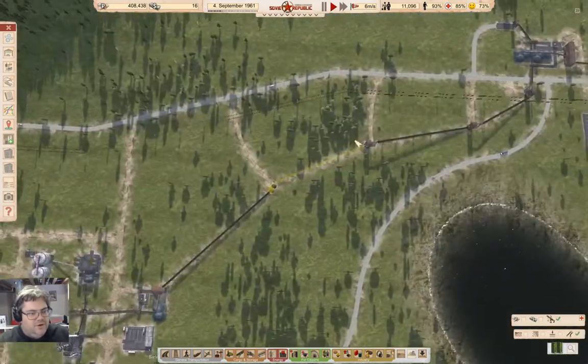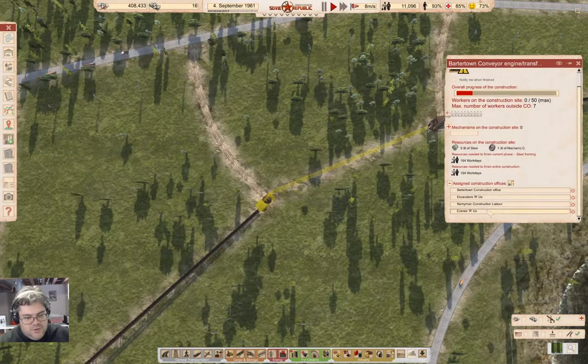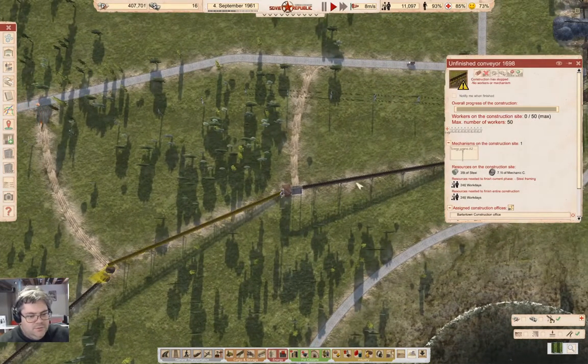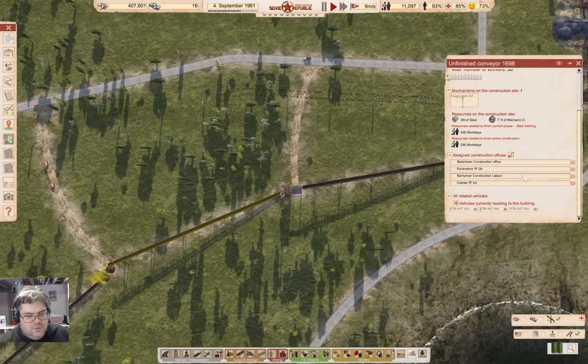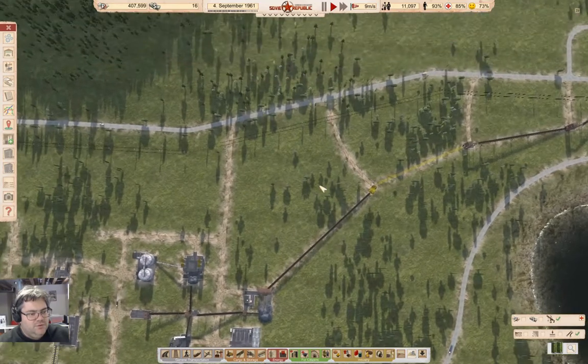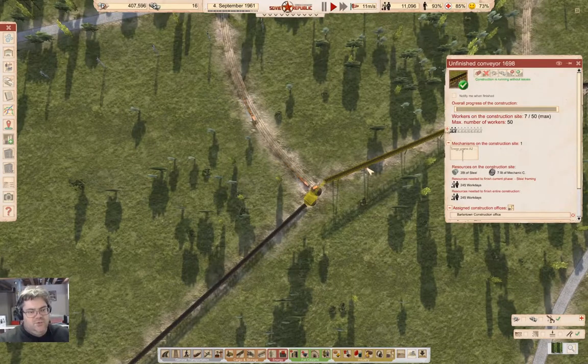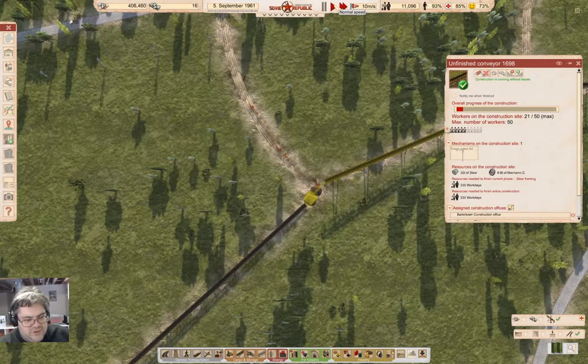Now over here, what do we need? We need labor. We're sending labor over there. Good. It's coming. If we observe this, well, let's just up the tempo so something happens slightly faster, and things will move along. Where are we? We have the crane doing its thing. Stuff is building.